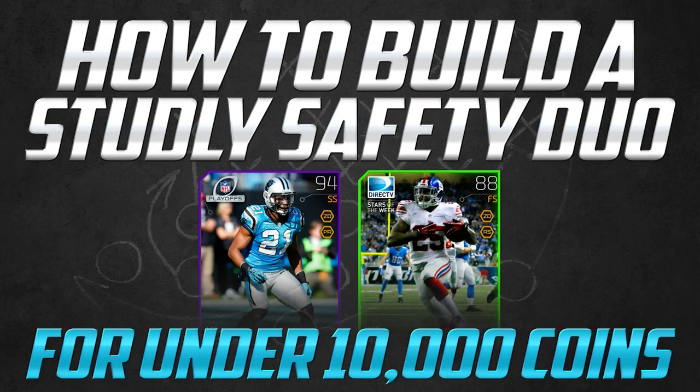What's up YouTube? My name is ClickWid and I am back again today bringing you guys a new video from my Madden 25 Ultimate Team series where we're building the best budget team squad that we can in this game. Today what we're going to be doing is finding out how to build a studly safety duo for under 10,000 coins.